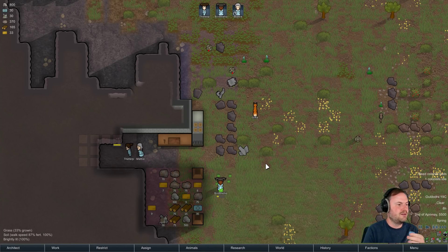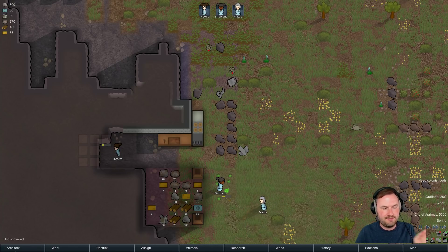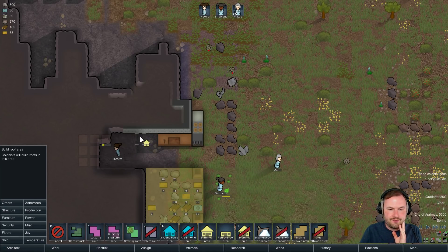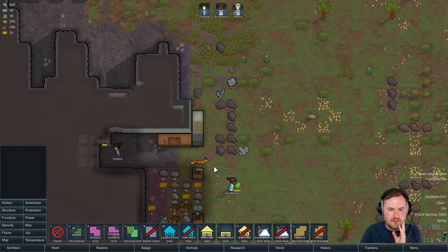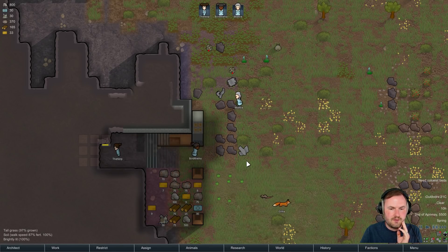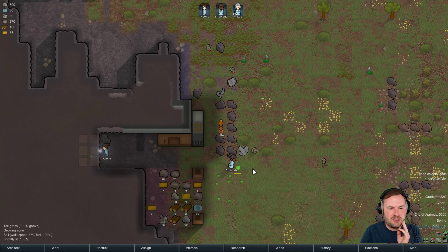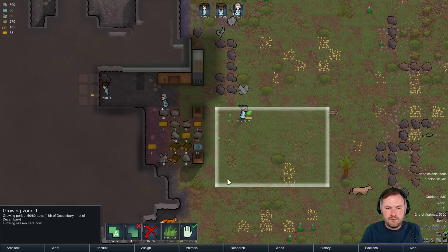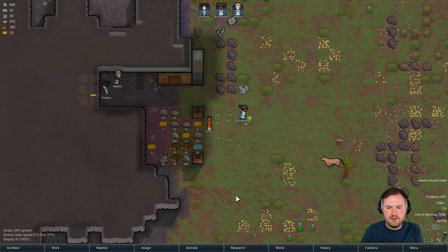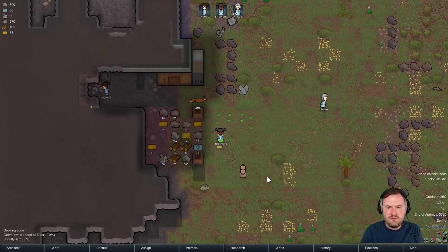Build some roofs over the benches - I will, I'll do that. Roof area. There - roofs! Alright, the Terp is getting better at mining, she seems to be mining quicker. Do it Maddy! What a shot - oh my god, Maddy is so good at shooting, holy crap, that's going to be so useful. So hang on, I can manually hunt things? No, I can't.